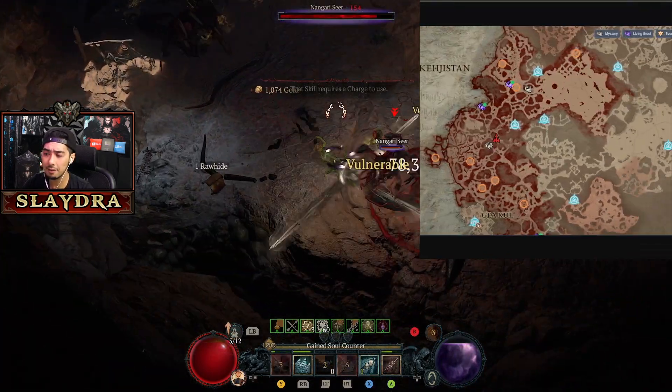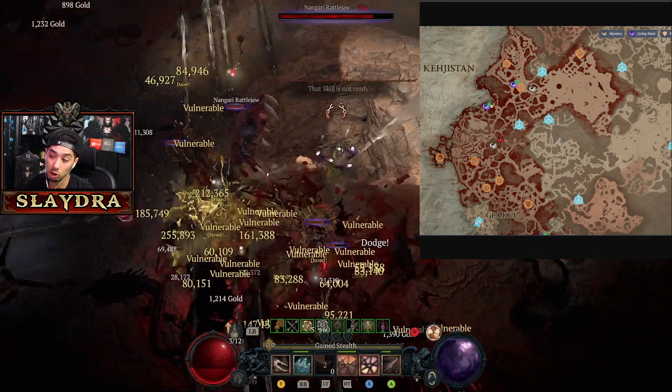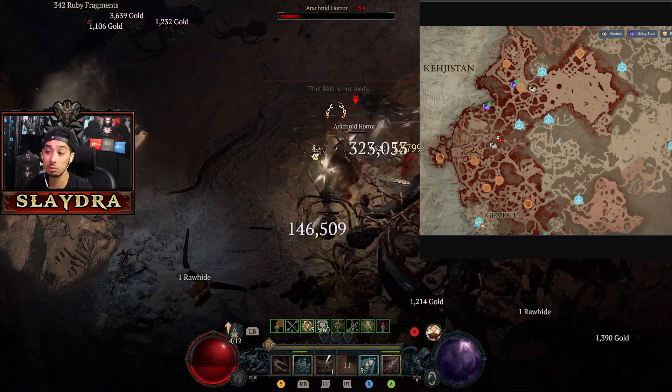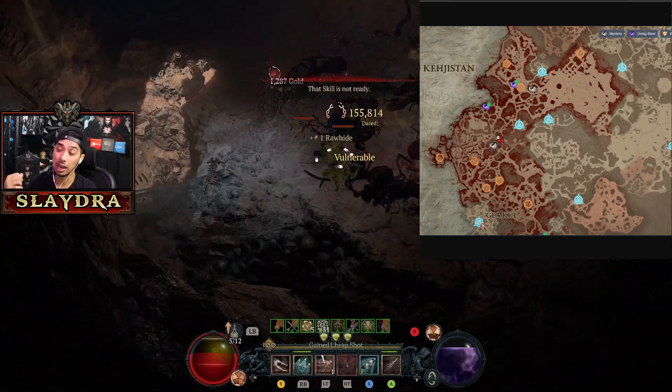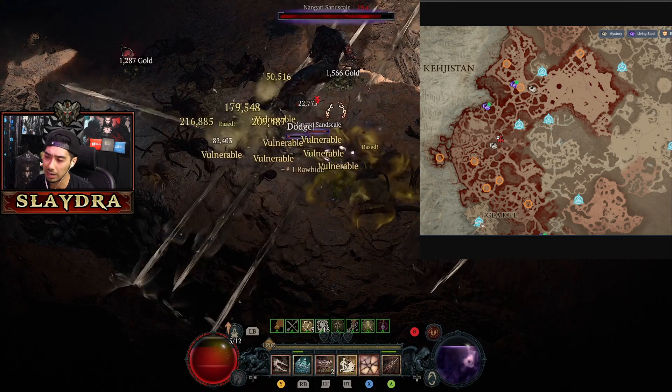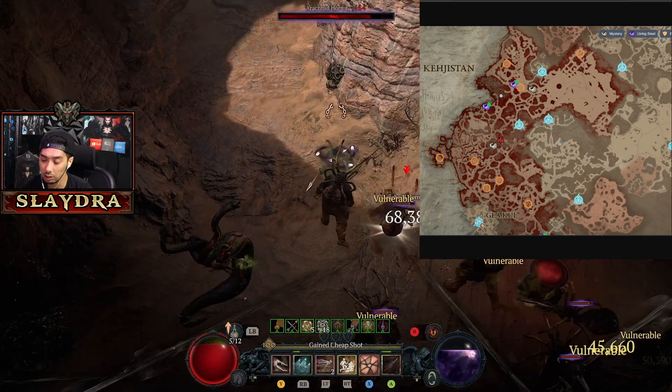If you guys haven't visited the website, it's called Helltides, and you want to go towards the purple chests — those are the ones that will have the living steel. Previously if you had the issue you'd have to log out and log back in, or maybe swap characters.